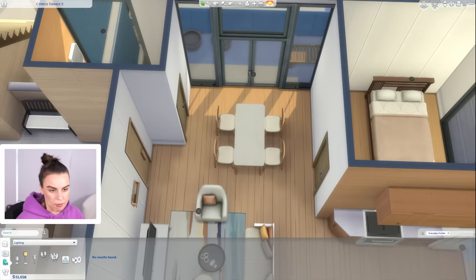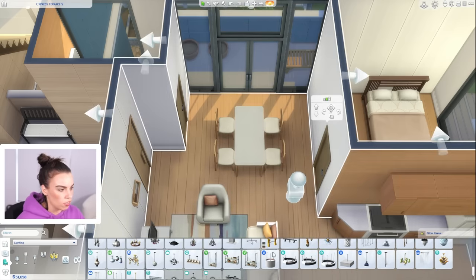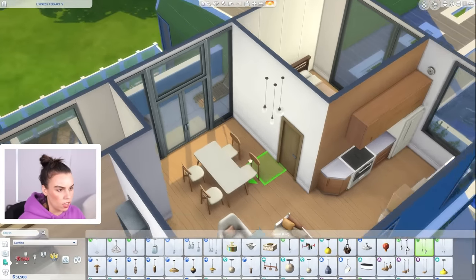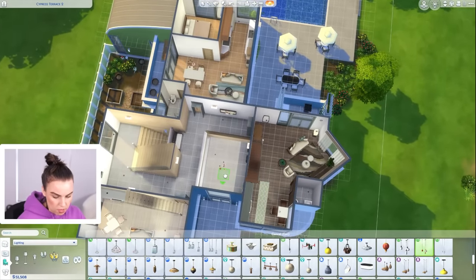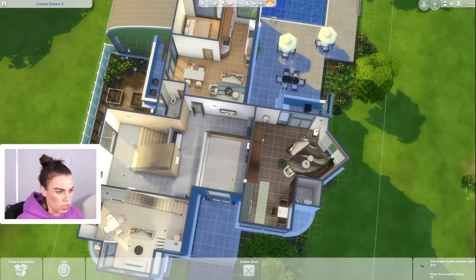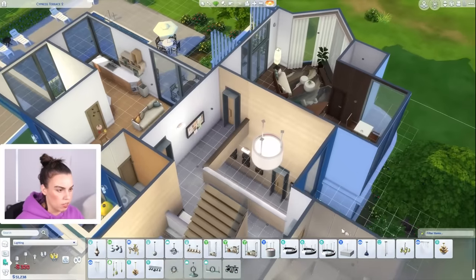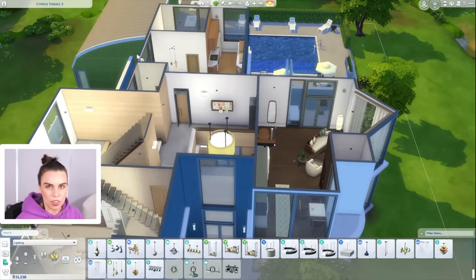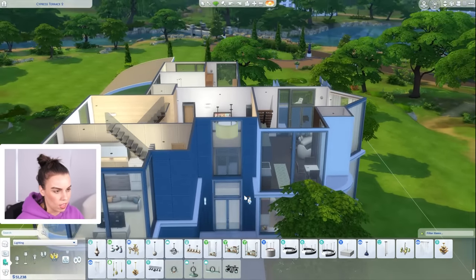This table could perhaps have a pendant light going over it, but these wall heights are so high — they're the second highest. I like this pendant light — add a little bit of color in there. This spot right here is a double height ceiling entrance and it would look nice with a big dramatic light fixture, something from the dine out pack. Maybe the green because we've got green on the outside, or blue because there's blue on the outside — let's do the green.